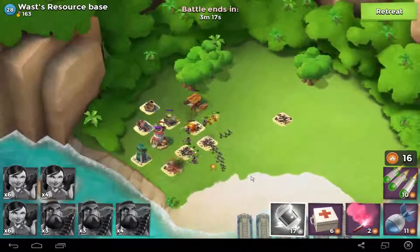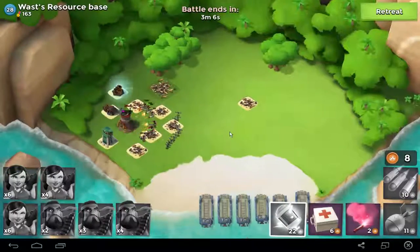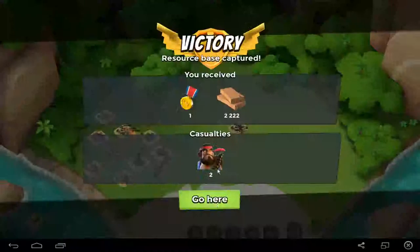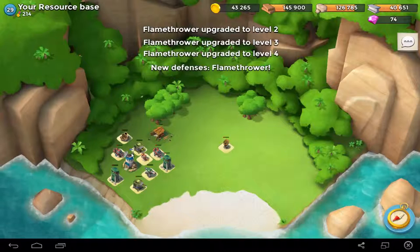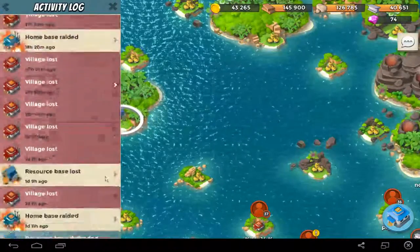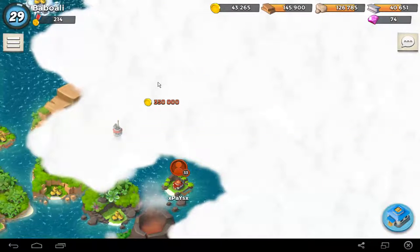He tried a new tactic with a new base design, but I will not change because of his design — no problem. The flamethrower is really strong. I got it, but I lost two or three drops. I got my base back again. Every time you get your base back it will level up a tower, which is really nice. I like this game. This guy attacked this resource base over 50 times, I'm sure.